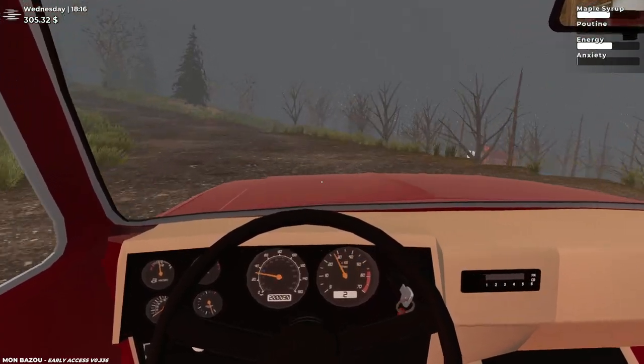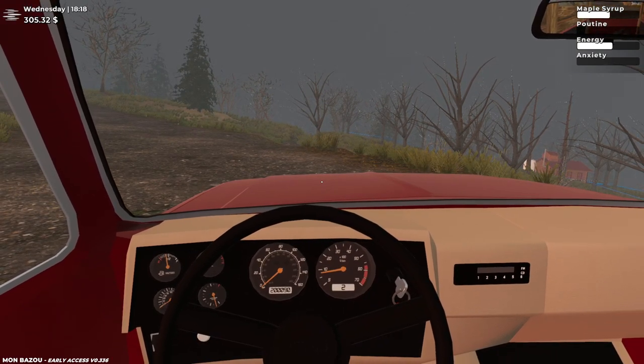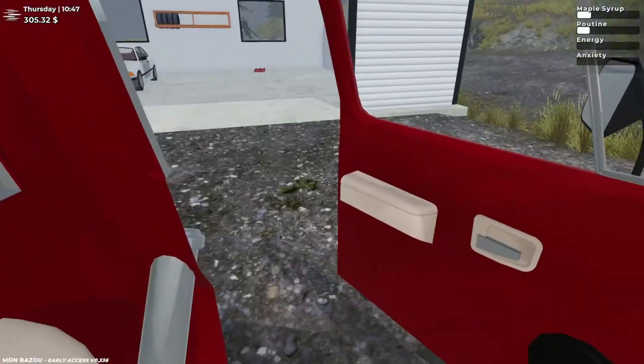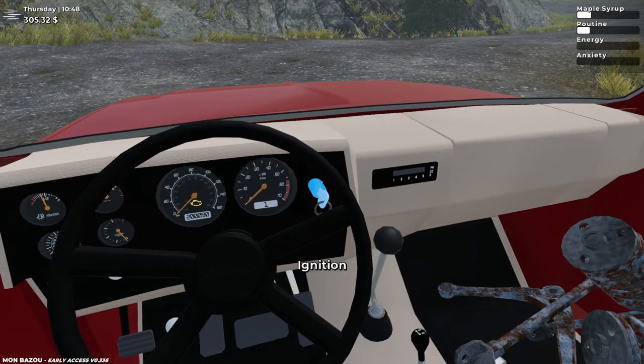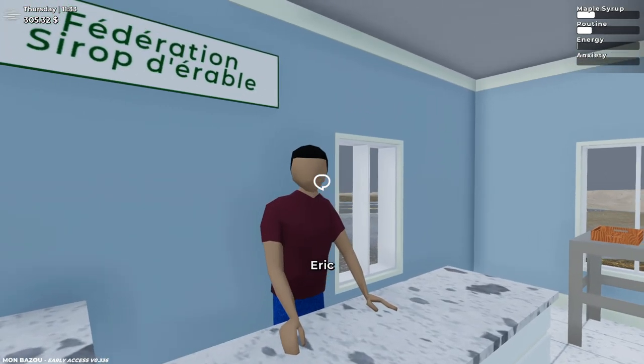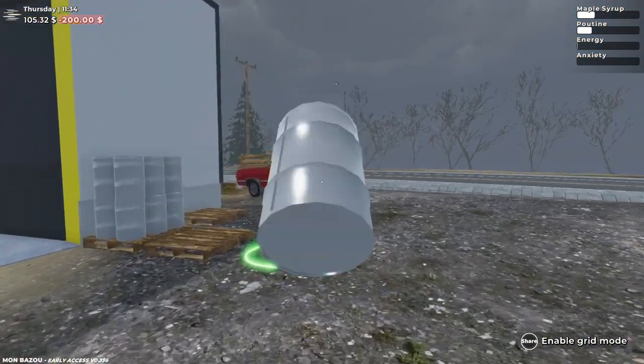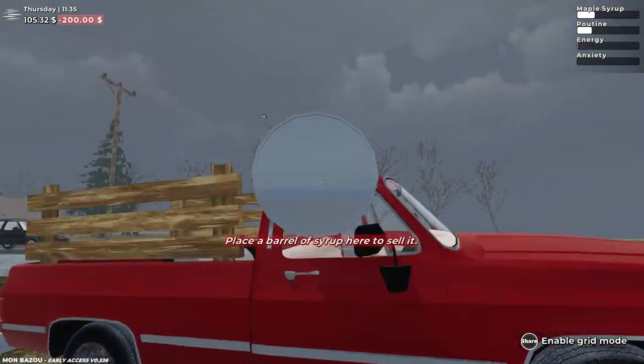Let's see how the brakes are like. A little better. It's 11 p.m. already, so let's get to the Maple Syrup Federation, buy another barrel, collect my other barrel, and sell my parts at the junkyard. Hey, my boy Eric — welcome to the Maple Syrup Federation. I'm gonna buy the barrel and get the hell out of here because I'm 100 hours away from being broke.